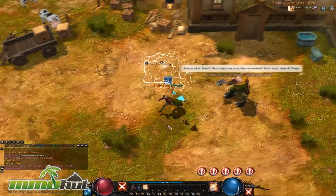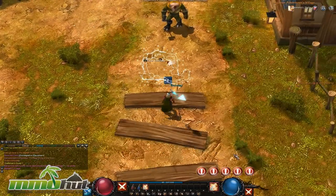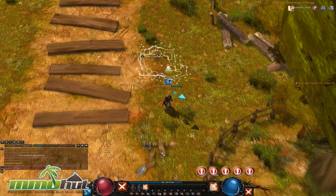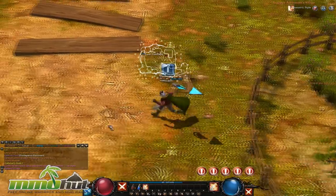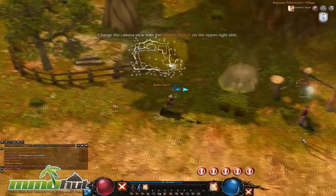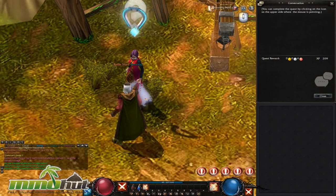I kind of wish the graphics were a bit sharper, but in a game like this, graphics aren't really that important. You actually don't want graphics to be too good — it can distract from the gameplay. I like the fact that it's really zoomed out and you have a lot of camera control. It's got that isometric view, and I'm not seeing very many players right now, probably because I'm in an instanced newbie zone.